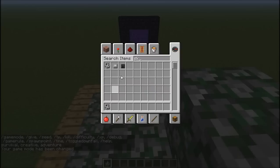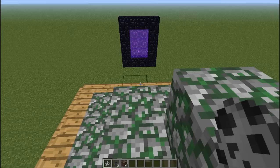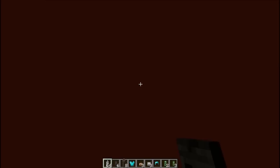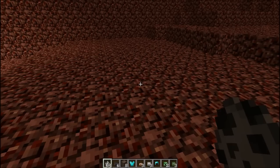What do I need? I need a skeleton skull — one, two, three. I need three of them and I also need some soul sand. Let's go ahead into the nether and I'll show you. I got some of my stuff back because it came back from the other side of the portal. That's why I died — there's a massive bit of lava.